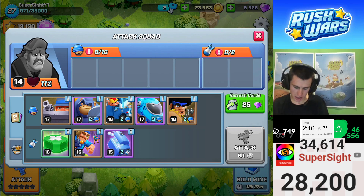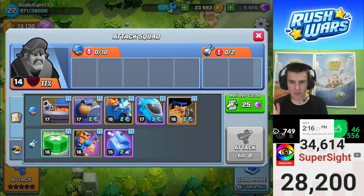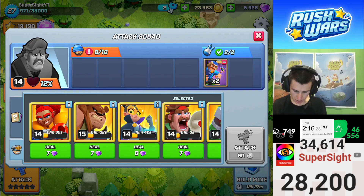How about we see heaps and heaps of these troops and see how well or badly we can do? Then I thought, nah, let's not do that. My question is: without a hero, how many sneaky stars can we get on the average base using just two paratroops? So that's what I'm gonna do — just two paratroops.